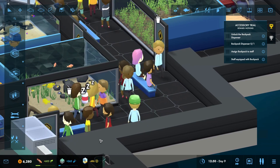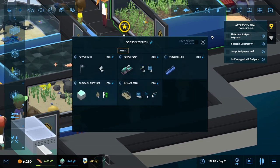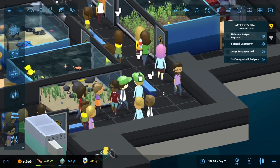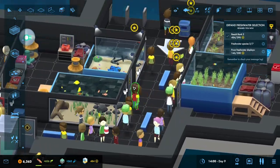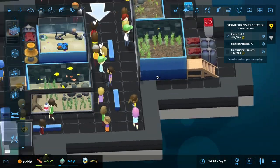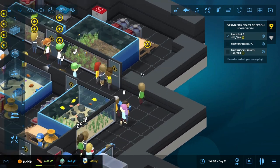We need to unlock the backpack dispenser. Unfortunately that was also my first instinct. So right now we are trying to get that done. You're gonna have to leave that going until it is unlocked, but for now we can continue with the main goals, like having more freshwater species.